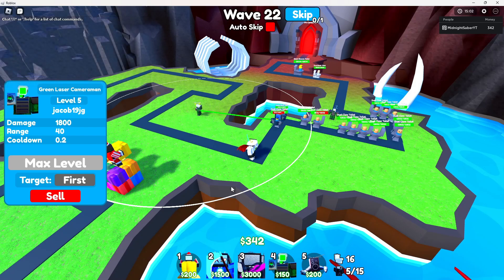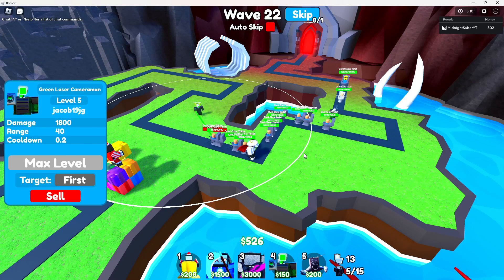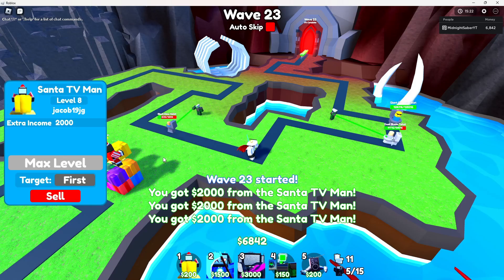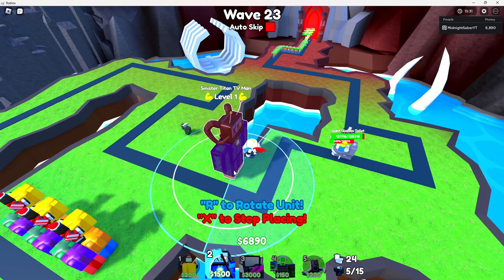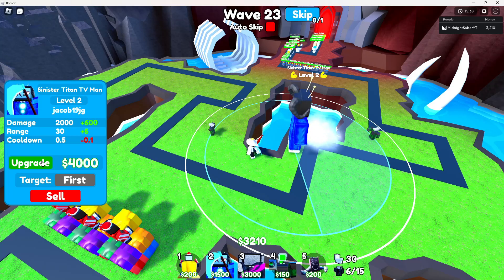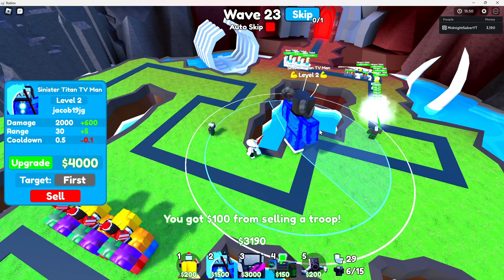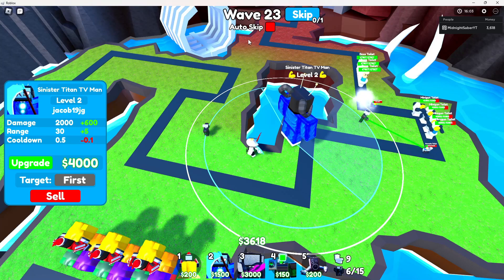Okay, wave 22, we are having some problems, but that is only because our green laser has just been getting stun-abused. We got a lot of dual claws — if there were less dual claws they wouldn't even have made it past our first green laser. I think this is where we start getting our defense, as we do have our max Sinister TV, so I'm just gonna get a Sinister TV now. I know Sinister TV can slow, and with the green laser it's probably gonna be slow and insane.